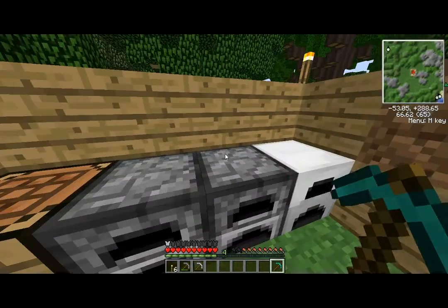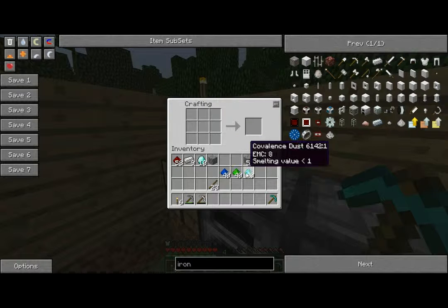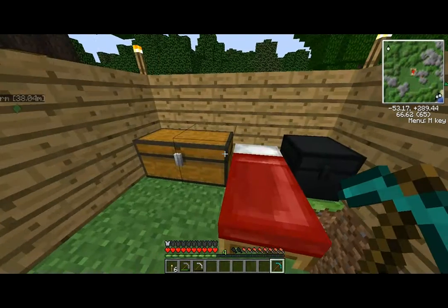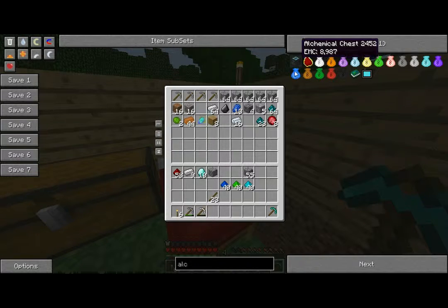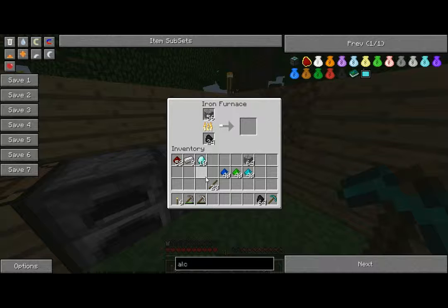I need this stuff for the alchemical chests. There's the eight gold — I don't really need that. Coal and diamond — yes, that's very expensive, I know. The blue one is nice; you can use it for a lot of stuff. You just use it for the alchemical bags and talisman of repair. That repairs tools that are in a chest. Now I might be able to make an alchemical chest already — I just need to cook up some stone. I want to make quite a few alchemical chests just because the space they have is big.